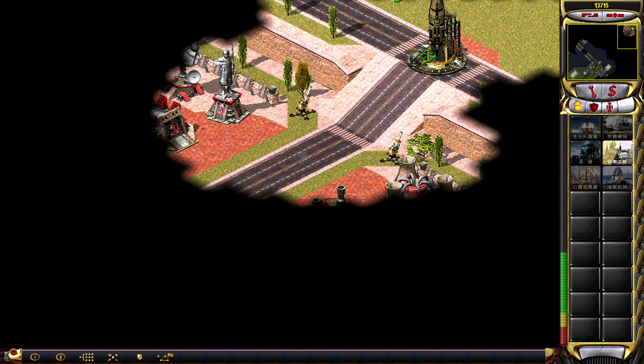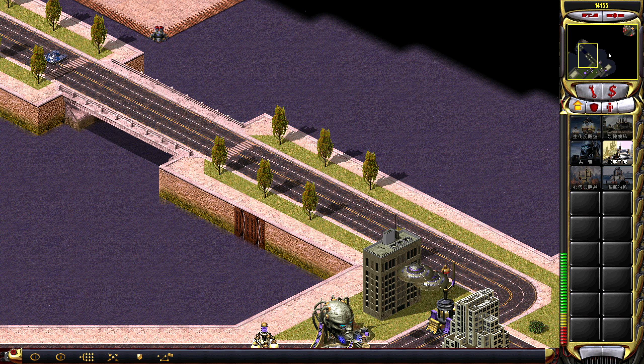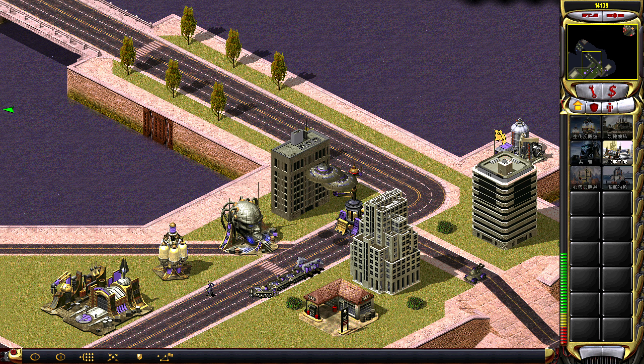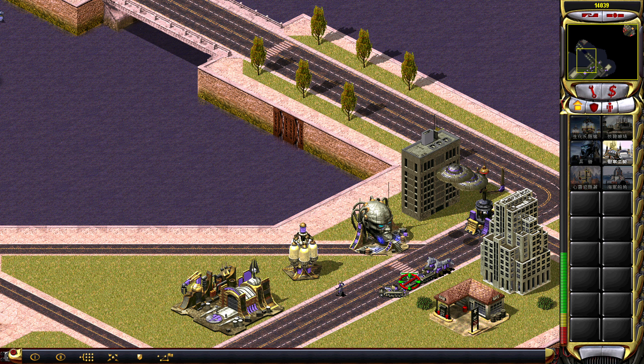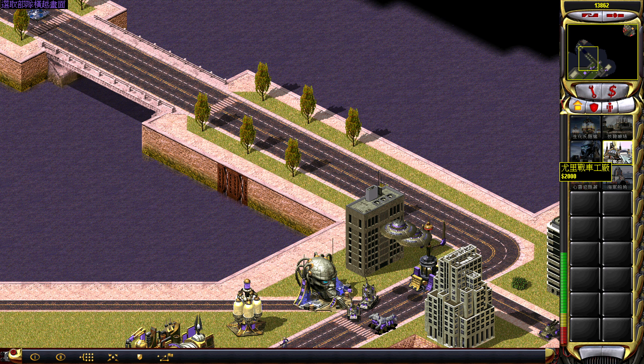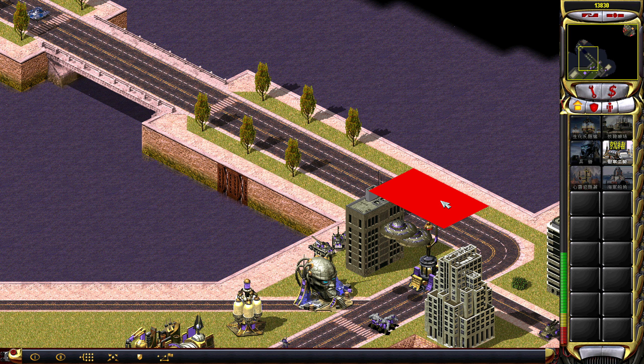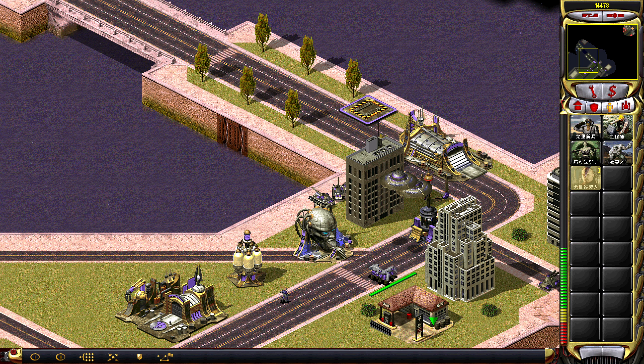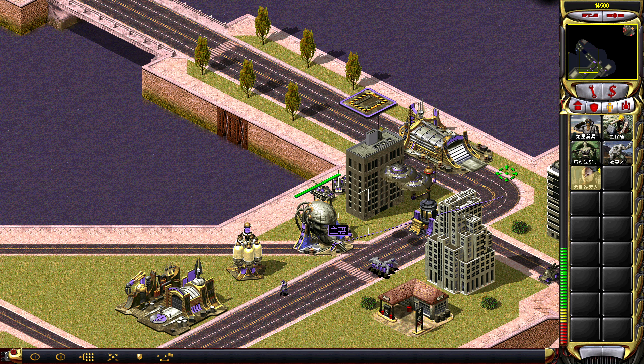Mirage tanks. So here's the rocket, just gone on the road here. There's a Soviet base — actually two Soviet bases, or at least two Soviet houses here. But we'll get to you as well. We'll get to you here, and let's also get some Yuri clones. Always nice to have.